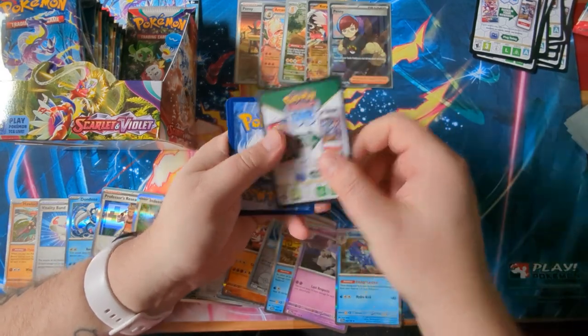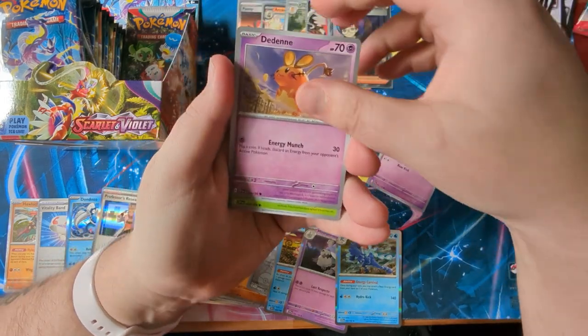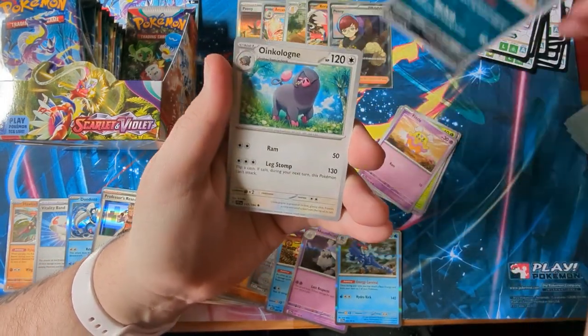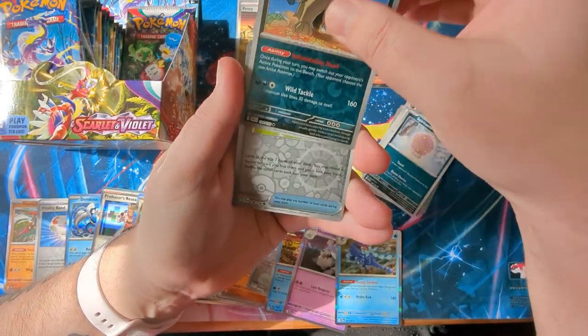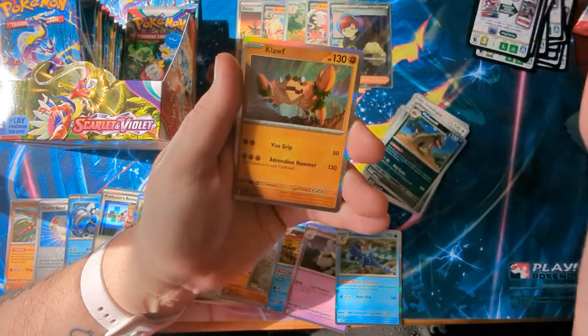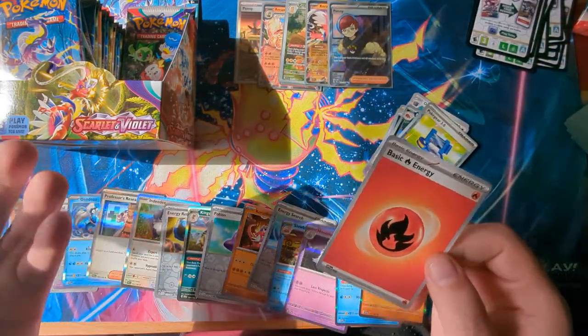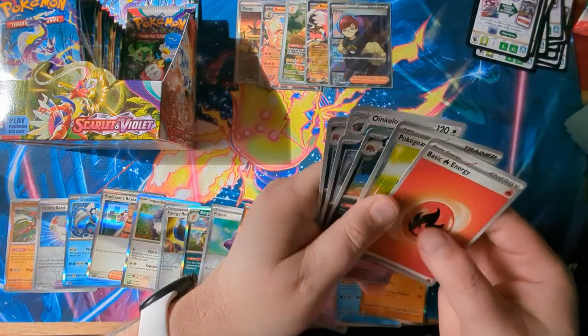Making my desk messy with all these packs. We've got a Fido, a Dedenny, a Pineco, a Flittle, a Mabostief, an Oinkalone, a Spirithum, a Mabostief Reverse, a Pokégear Reverse — and a Cloth Holo. Apologies for the random burst of sunlight — the sun has apparently decided to show itself.